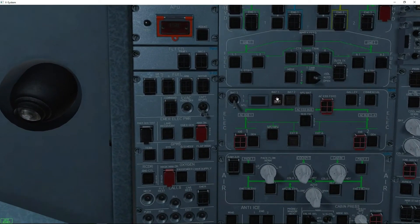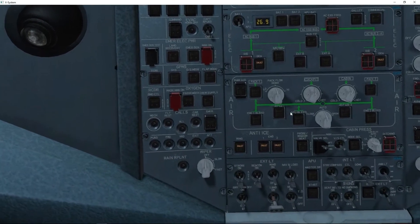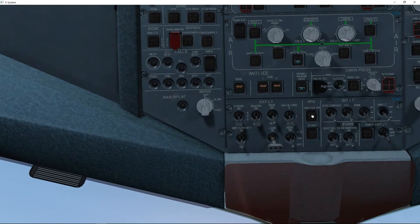The first thing to turn on is Battery 1, then Battery 2, and then we wait a few moments. Now we've got some things lighting up — we've got APU Battery, so we click that on. Then we go down and click on the APU Bleed. We can put on the probe window heat, and we can click on the APU Master Switch, and then click Start.